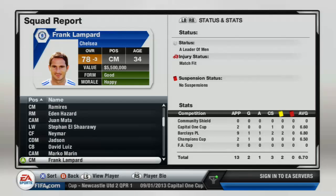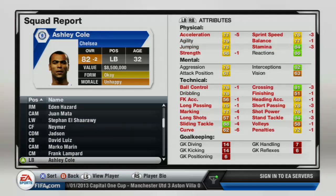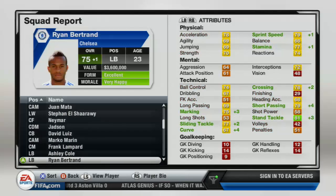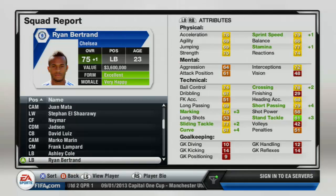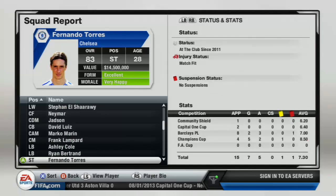Frank Lampard is obviously going down due to his age — I won't really play him next season and he's going to retire then. When a key player retires you actually get a youth player who is basically a regenerated version of them with a different name, coming in at around 16 to 18 years old with their potential. That's a really interesting mechanic.